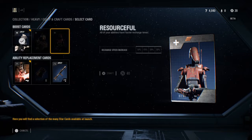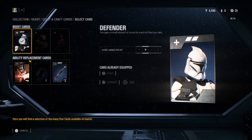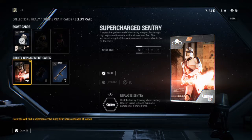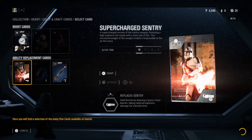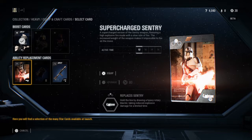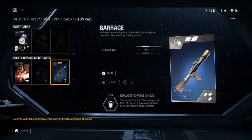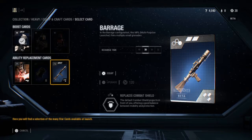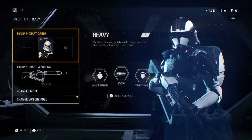The modifier I've equipped is Defender — you get a small amount of score for each hit that you take, which can be useful. I've also got a couple of Ability Replacement Cards: the Supercharged Sentry, which instead of the regular Minigun gives you an Explosive Minigun that fires Explosive Projectiles but you can't move when using it; and Barrage, which when you replace your Grenade with it fires three smaller projectiles a little bit further. That's the Heavy — very useful indeed.